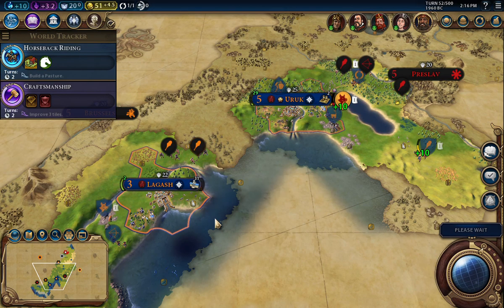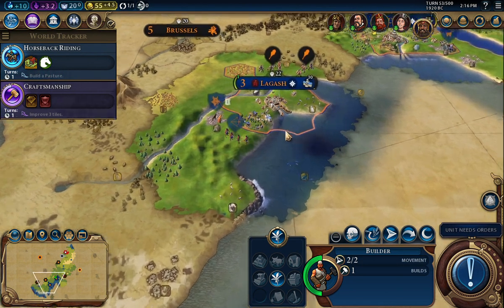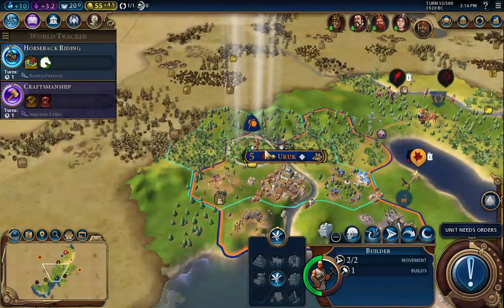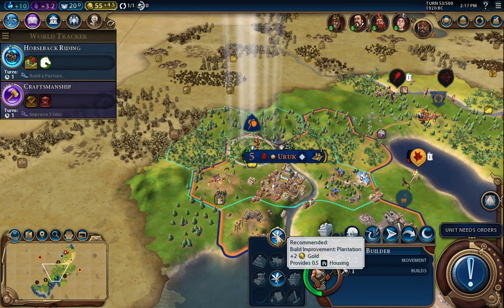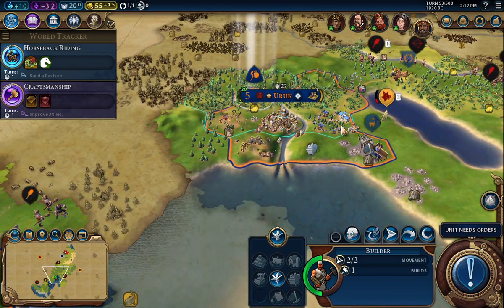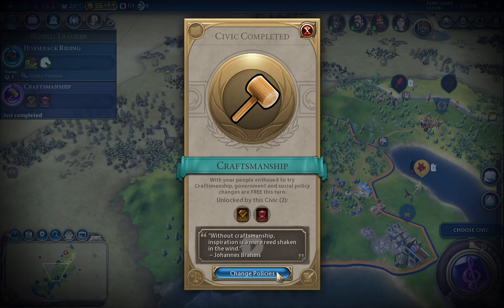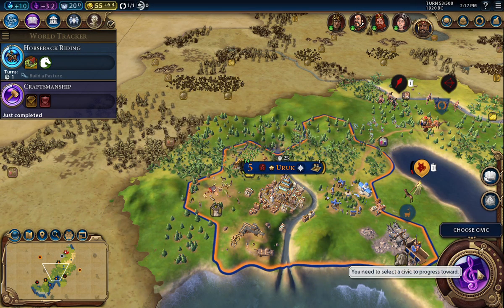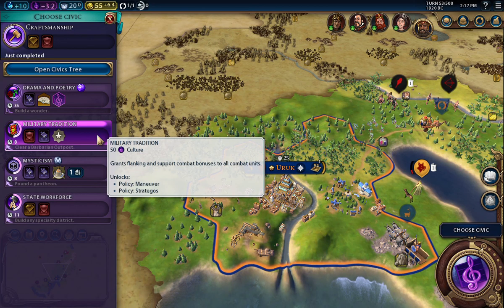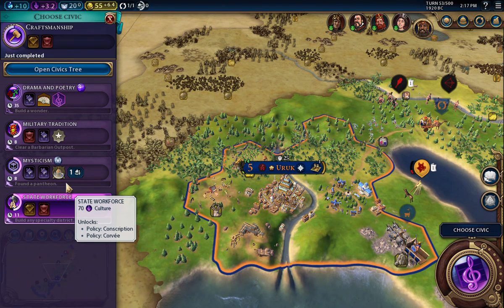Everybody's fairly happy with me, which is good. I have a builder — gold and housing, that's good. Not necessarily a lot of flat land here, so that's good. I think I did the granary. Production toward builders — no, I think this is where I want to stay for now. I do have to choose a new civic though. Let's do military tradition.